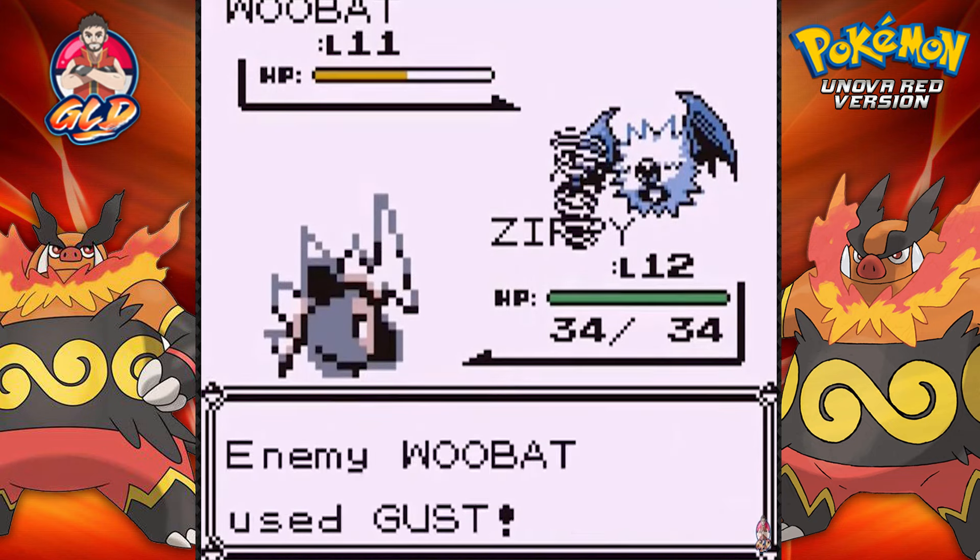Mega Punch for the win - yes! Oinkinator becomes the first member of the level 20 club, and it's learning Smog, a Poison type move. Let's take away Tail Whip - we don't really need it. Smog attack. At the cost of one of my Pokemon, this guy says I'm stained.